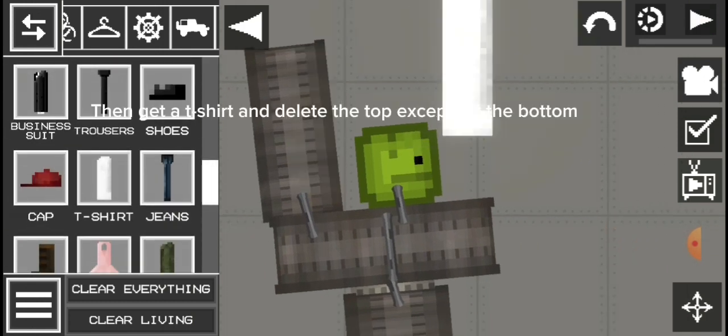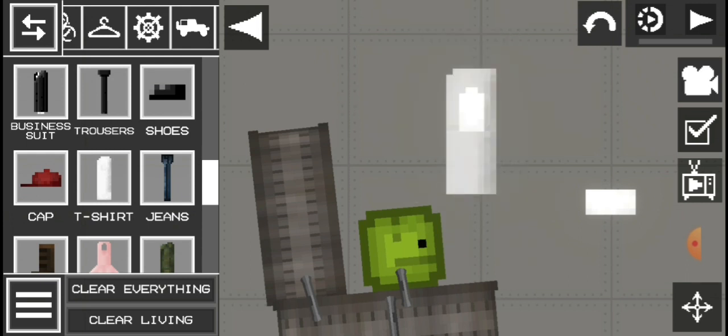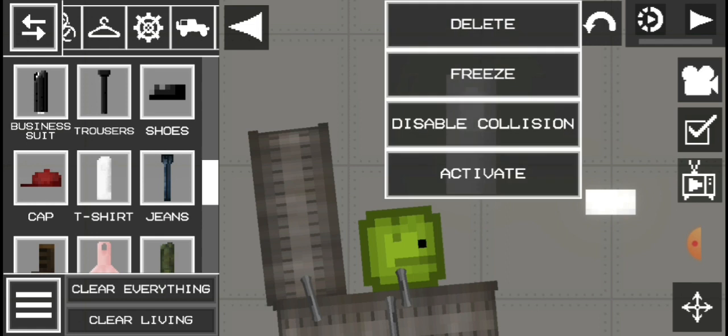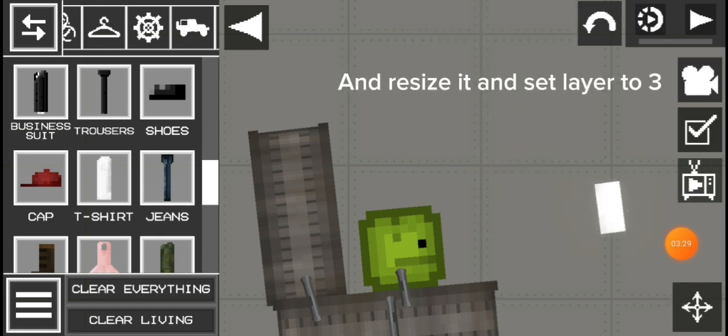Then get a t-shirt and delete the top except for the bottom. Resize it and set the layer to three.